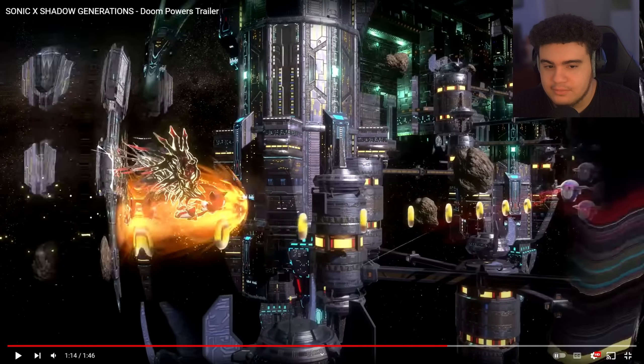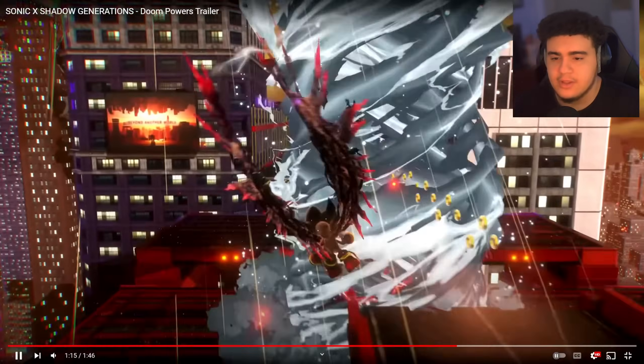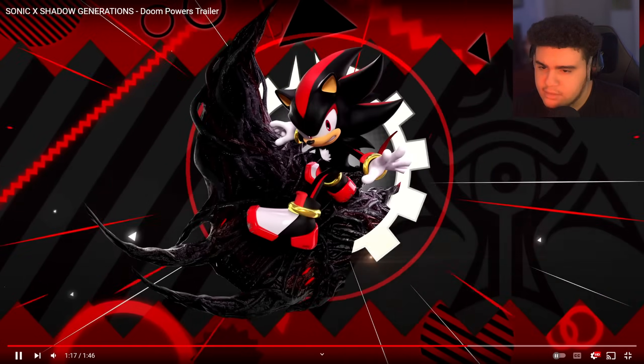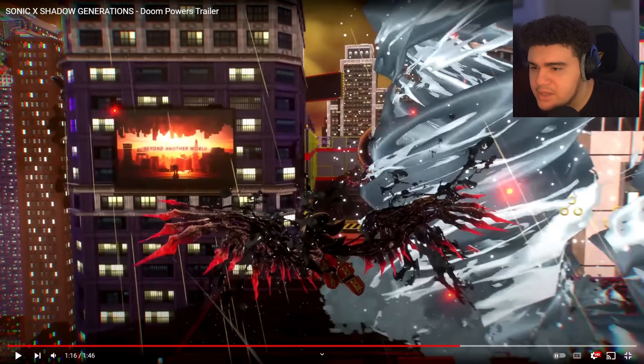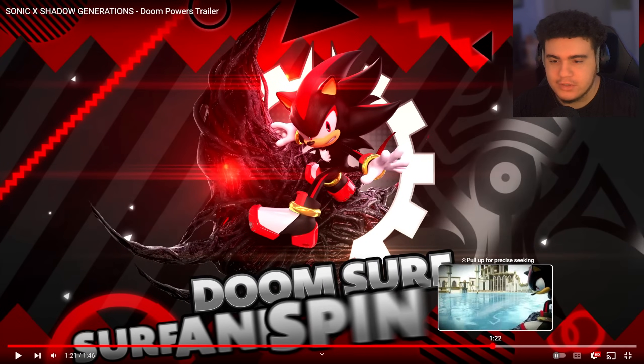This is definitely Act Two of the level we saw during Summer Games Fest. And then — 'Beyond Another World' — and it shows Shadow on an Inception poster. What in the world, that's so crazy! And then we have Doom Surf here.